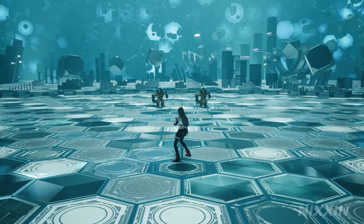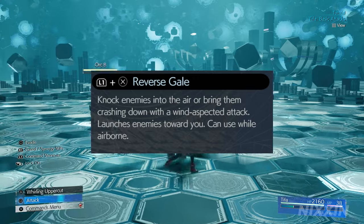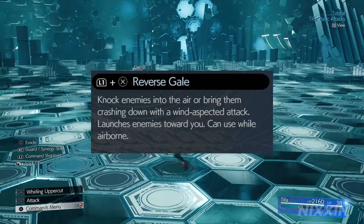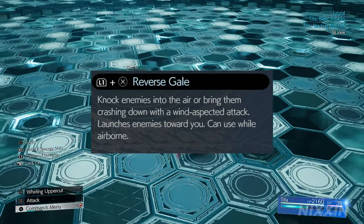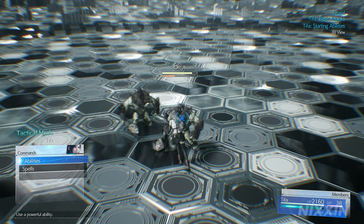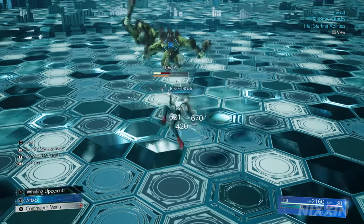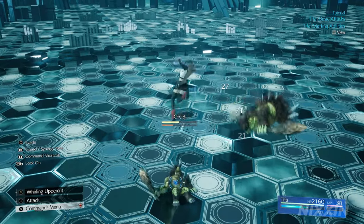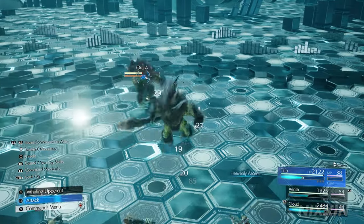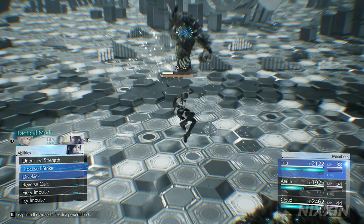Now let's talk about Tifa's aerial combos. Tifa's weapon ability Reverse Gale can be accessed from Chapter 3 — this ability will launch her into the air. From there, you can do the basic square combos. When the enemy drops down or staggers, you can also press down and square to have Tifa slam her fist down to land. Additionally, using Reverse Gale in the air will also land Tifa and return her to ground combos.